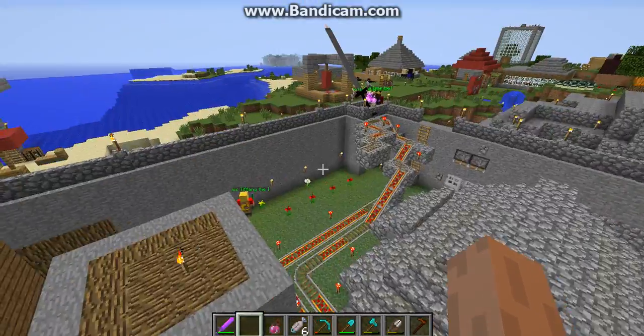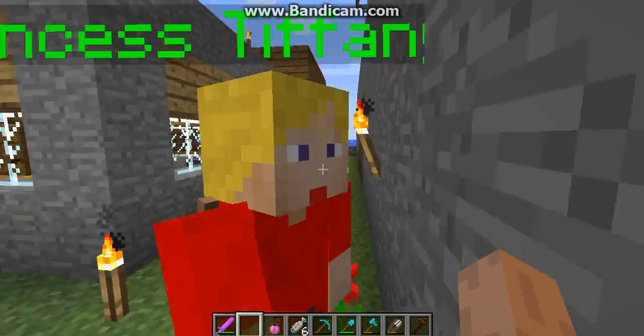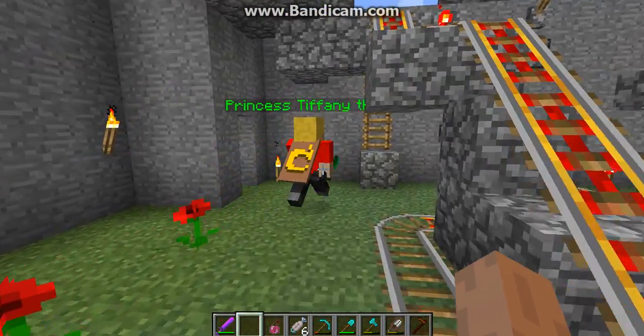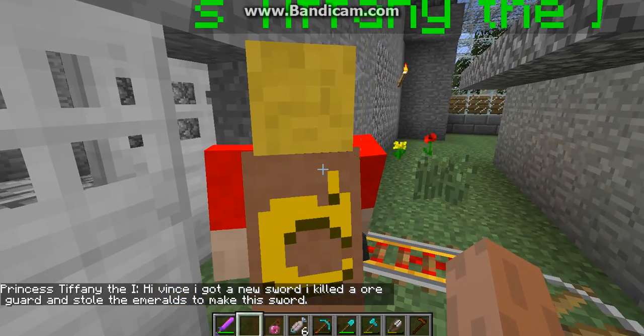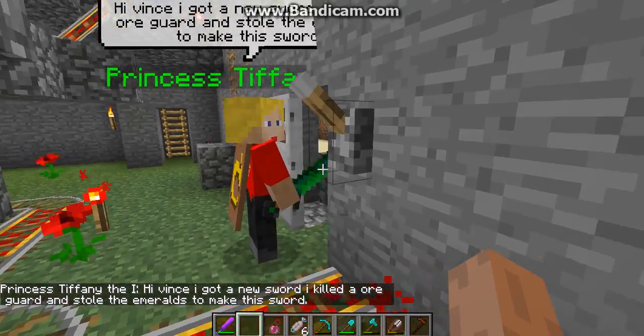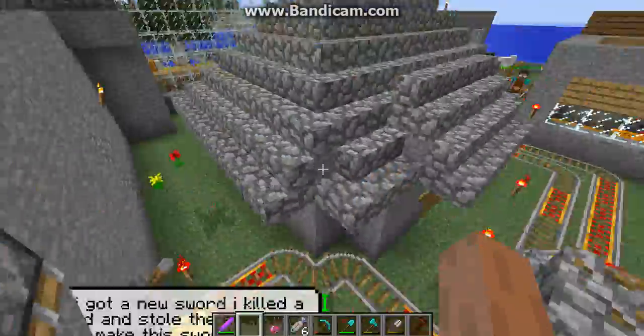I am in creative to save time so I can just fly around. This is Princess Tiffany the First. She has an emerald sword. Let's see what she has to say. Hi, Vince. I got a new sword. I killed an ore guard and stole the emeralds to make the sword. So she has an emerald sword.